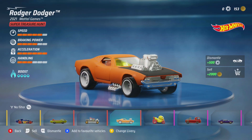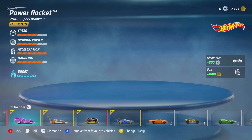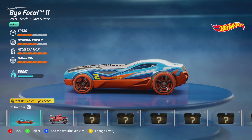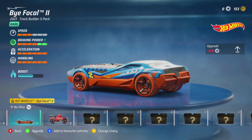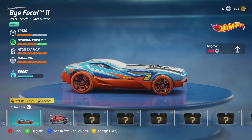I got rid of my super treasure hunt Roger Dodger so I could upgrade this car once, taking it to three speed, four braking, max acceleration, and max handling, still with a boost bar. If you upgrade it again, it goes to three speed, max braking, max acceleration, max handling, with no change to the boost bar.